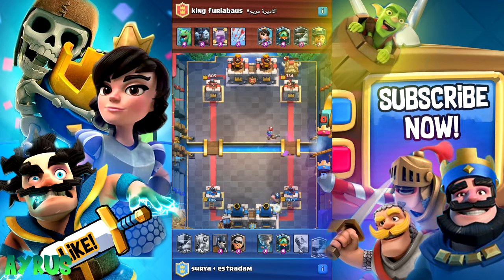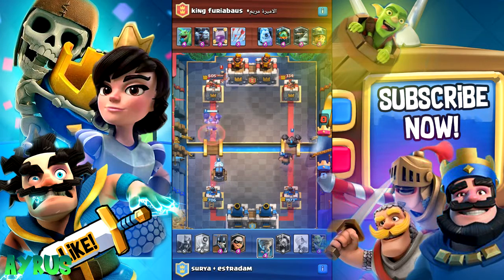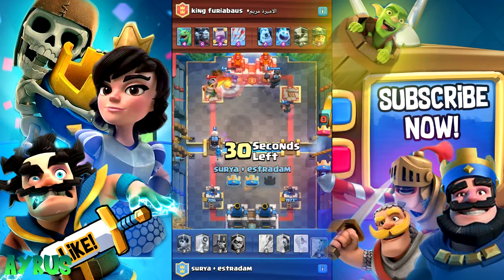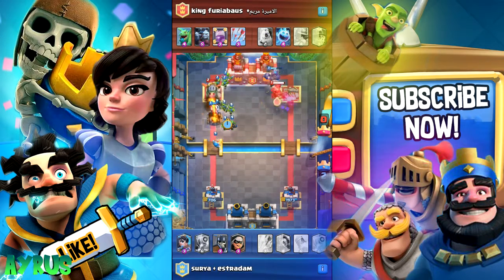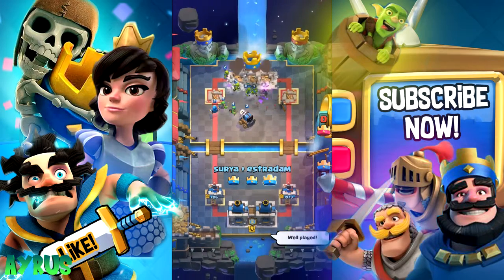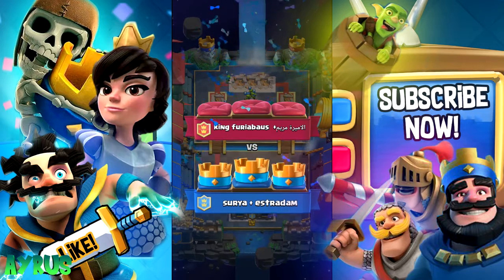He logged it on the other side — I actually thought he was going to log it this side. The Princess is going to get one shot and kill that Spear Goblin as well as that tower. The Musketeer actually did take that Princess down, so we're going to put in the Executioner. I'm going to put in the Mega Knight — both sides Mega Knight is pretty much game over. I put in the Tornado because I wanted to club all the troops together so the Sparky does extra damage to that tower. The Inferno Dragon actually took that tower down.